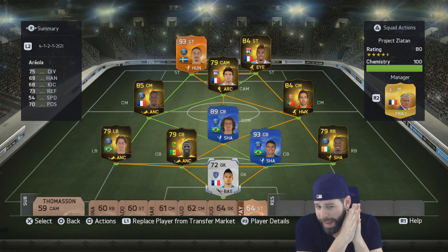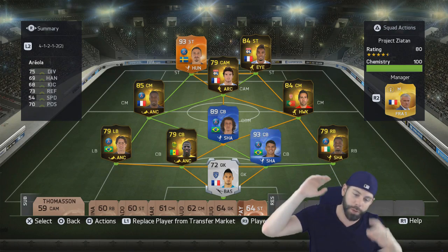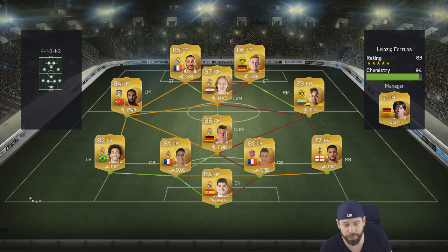Anyway, this is the team we left off with last episode — very happy with it. David Luiz, the Team of the Year card at CDM, is one of my favorite cards to use. Without further ado, let's get into Game 1. We've got an 83-rated, 94-chemistry team — he's got a few players off chemistry. Marco Reus is fantastic at striker; I don't blame him.